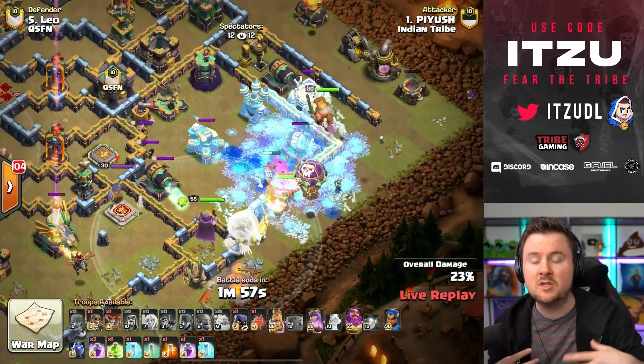He really needs that three-star otherwise QSFN will barely have any attacks left. There's the connection wall break to get the queen on the same side as the Pekka Smash. The king is funneling and there's the first jump. The Super Wizards — are they going to walk inside? The Yak is opening up the next wall, which means the Super Wizards might take that opening from the Yak. That would be pretty cool — and they should walk inside with the Pekka funneling. That Yak is insane, opening up the compartment for the Super Wizards.